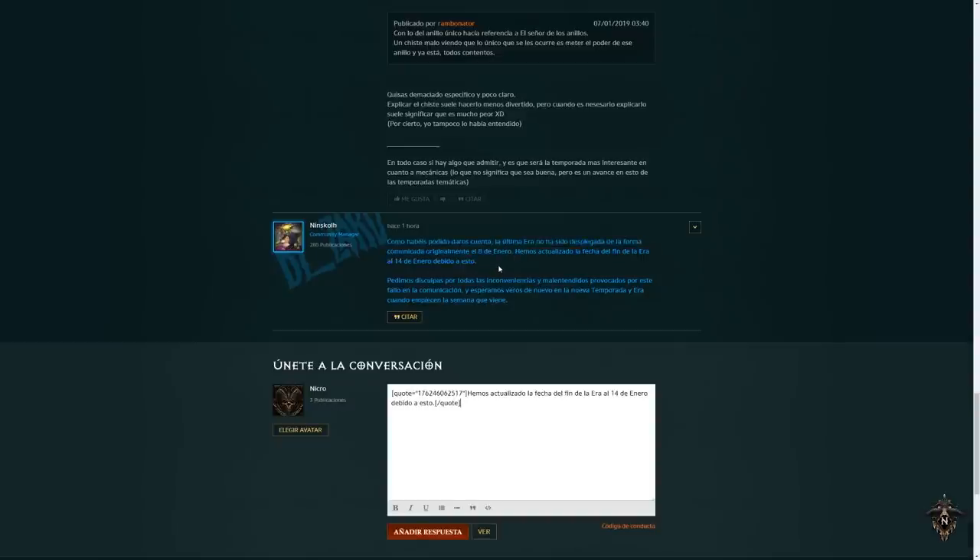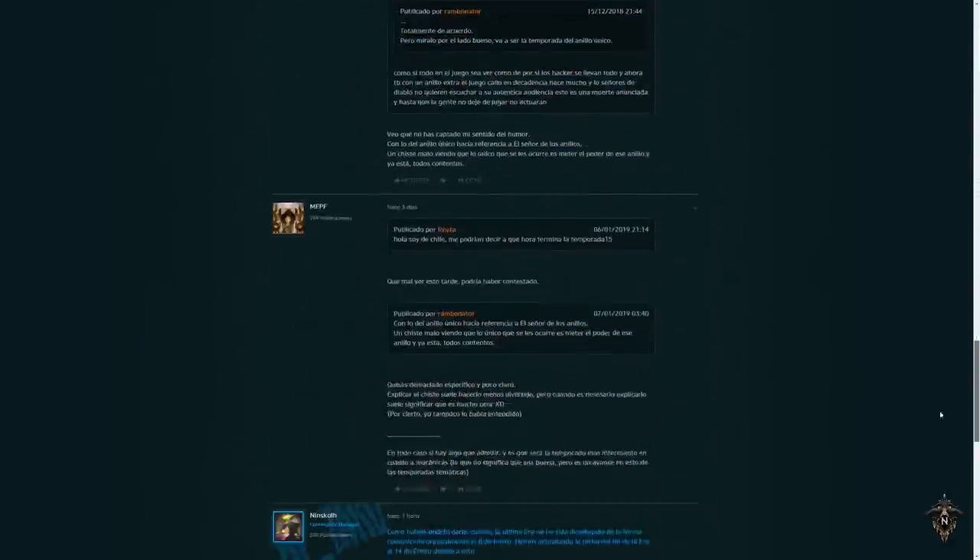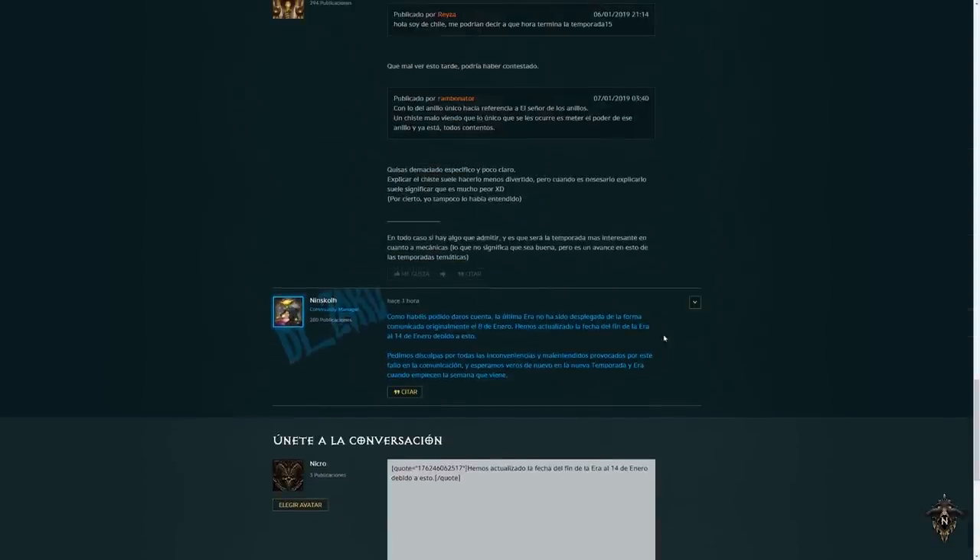Y ya, pequeño detalle final: Catrienda era la community manager de Diablo, pero ya no lo es. Ha pasado a ser community manager de otros juegos, y la actual community manager de Diablo va a ser Ninskoll. Eso es todo. Gente, espero que con esta información os hayáis quedado satisfechos y que os mole el salséico. Pensaba hacer este vídeo pegándoos un par de gritos y diciendo: ¡Que dejes de preguntarme! Pero que más da. Gente, que tengáis un buen día.